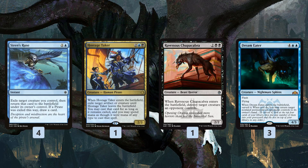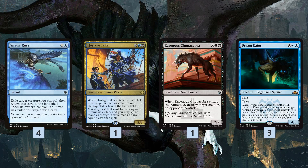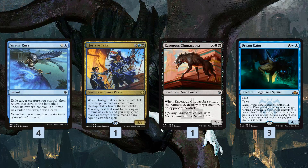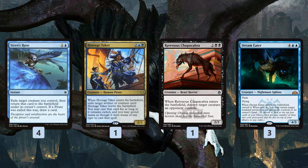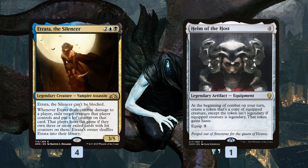Hostage Taker is especially good because it's a pirate, so we draw a card off Siren's Ruse. It flashes in, bounces one of our opponent's things, surveils to help us find Etrata. We can Siren's Ruse it, get another trigger, bounce something else - kind of lock our opponent out with the Dream Eater. We also have one copy of Helm of the Host: if we equip it on Etrata, every combat we get an extra Etrata - it's not legendary so we get around the legend rule.